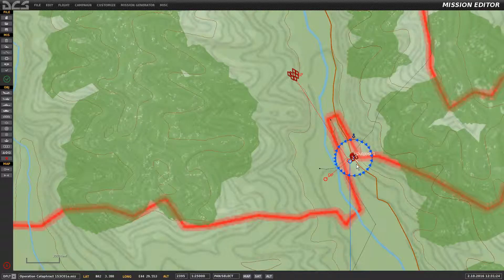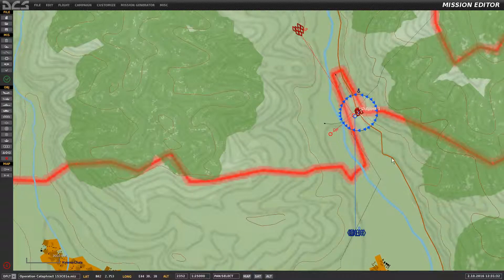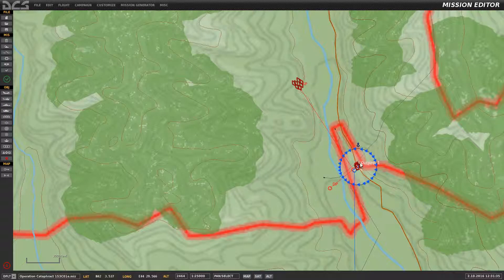The blue tanks should survive long enough to enter the uncontrolled zone and the zone flips. We'll check the status with the F10 menu again. When the red tanks eventually destroy all the blue inside the zone, it'll flip back to uncontrolled — we can test that with the F10 menu. When the red tanks enter the zone it becomes controlled by red, and they've got an additional waypoint taking them outside the zone, which we'll test again.